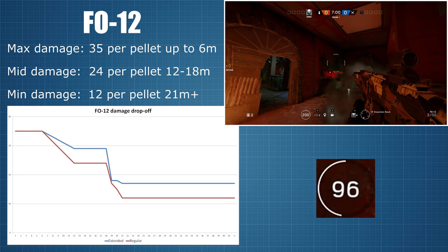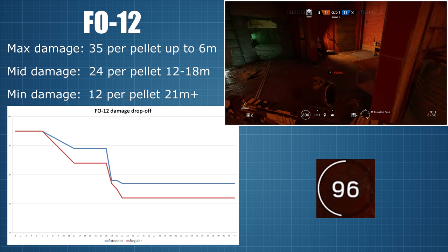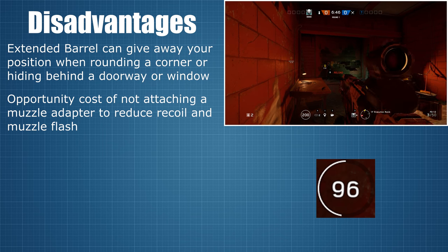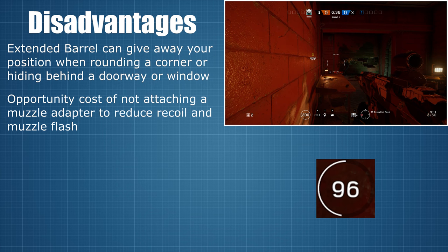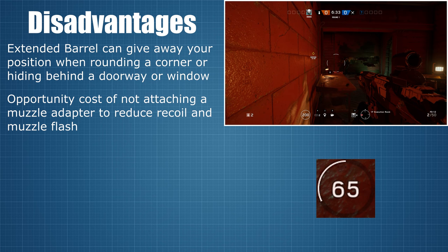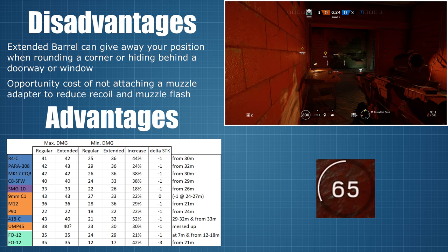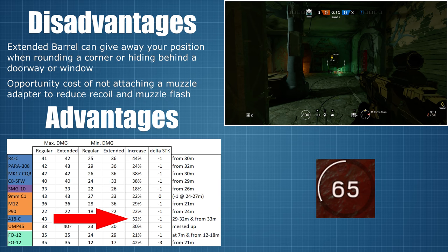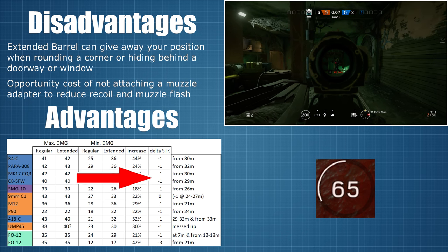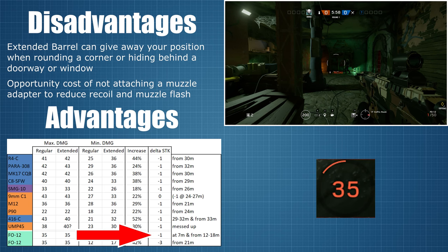Now that we know how the extended barrel works for all of the weapons at all distances, it's time to evaluate these numbers and figure out whether or not you should consider using the extended barrel. There are only two drawbacks to attaching it: it sticks out further, so it can make you easier to spot when rounding a corner or hiding just to the side of a door or window, and you have the opportunity cost of missing out on one of the other muzzle attachments that can improve your gun's recoil. The damage benefit ranges from a mere 18% for the SMG-11 up to 52% for the 416C, but if we calculate the required number of shots to kill, for almost all weapons the number of shots to kill at minimum damage range is lowered by one, and in the case of ELA's shotgun, that difference is one pellet at mid range and three for long range.